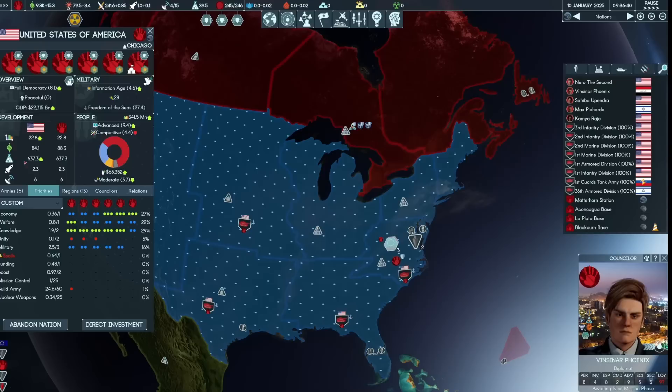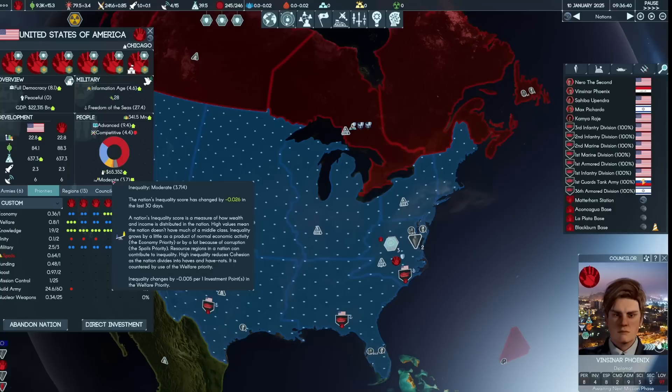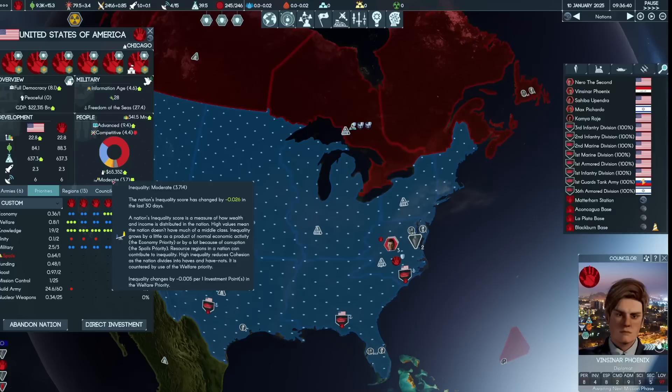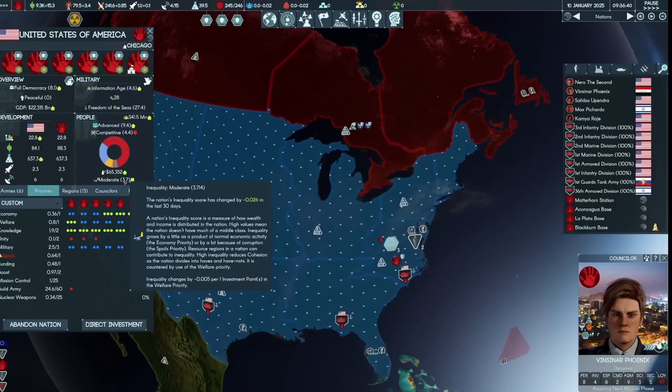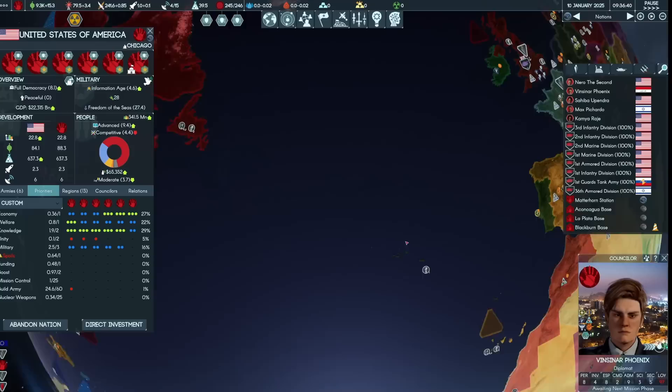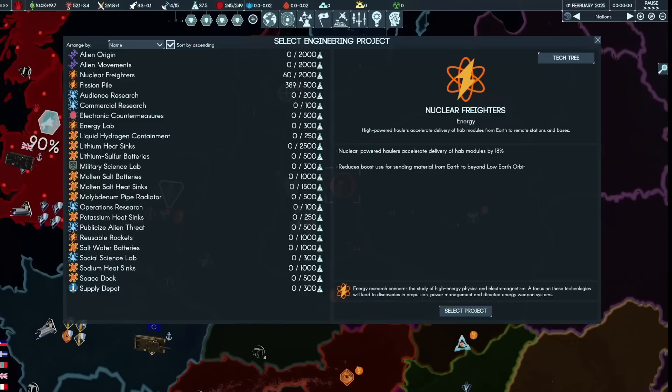The US is trending towards polarisation again but still in a safe range. Research is through the roof. Democracy is increasing relatively rapidly, inequality is diving. Every year we should be decreasing inequality by about 0.3, so within a year or two the US should be at a low level of inequality — that helps increase national cohesion. We're also doing this while the economy is back into growth. We've launched the solar panels to Blackburn Base, so our first mine is about a month away.